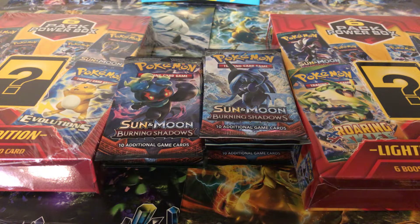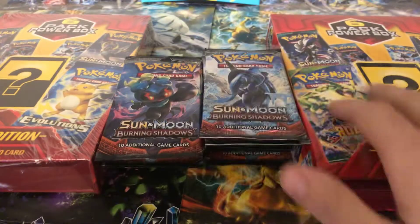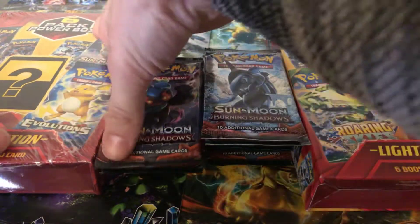Hello everyone, welcome back. Today we're going to be opening up some more Burning Shadows packs and a Powerbox Lightning Edition. So obviously we're going to get that Ashes Pikachu card, unfortunately, but we'll see how it goes. I might open all of it — two separate videos for sure, but we'll be opening up this side right now.